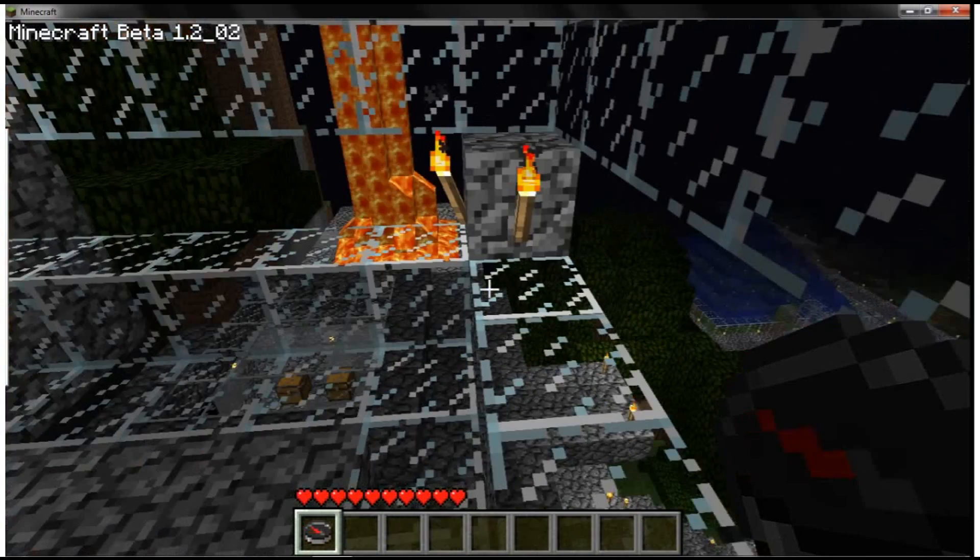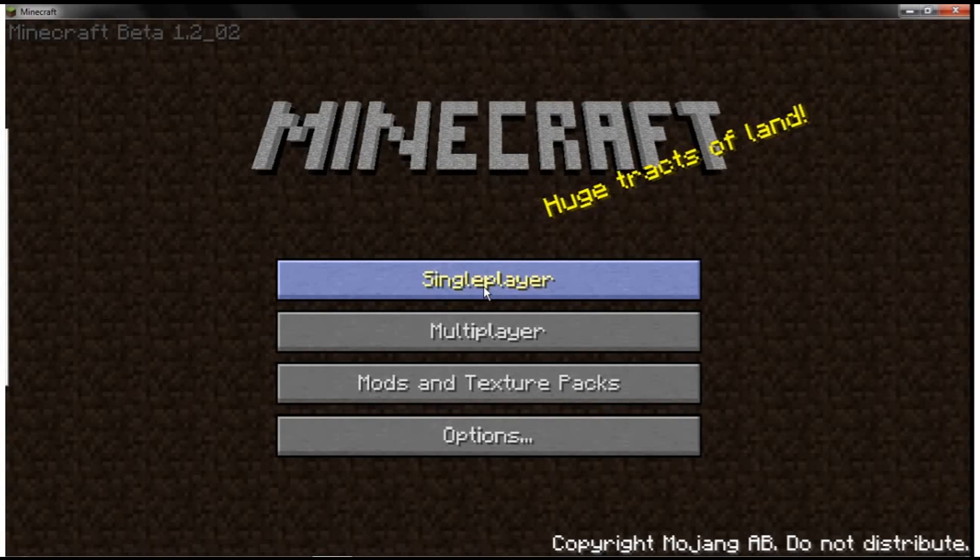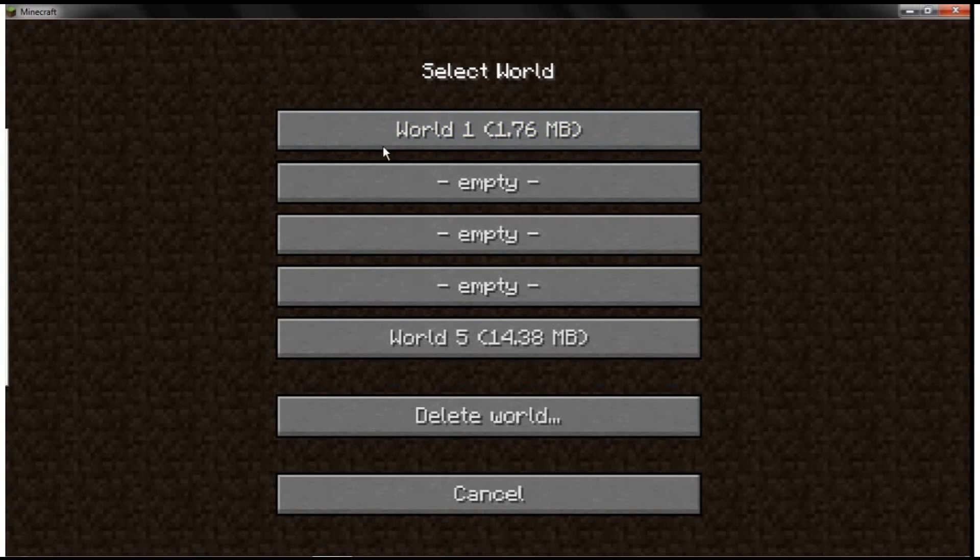So I want you to pick a world, guys. I want you to choose: world one, world three, or world five. Leave in the comments world one, world three, or world five. World one being where we live in a castle and we do exploring stuff. World three, I show you what to do and we start basically from scratch — it was basically like my first LP, except that one got burned down because it was really laggy. And then world five is where we make buildings and awesome stuff and crazy creations.